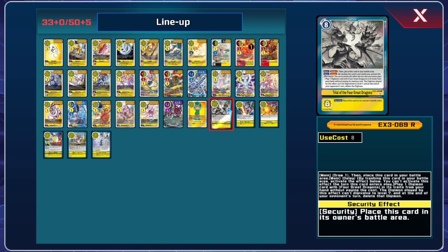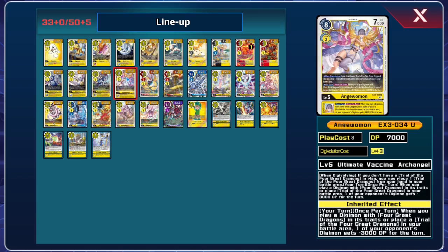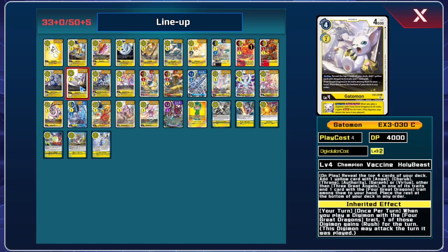One really big downside at the time was you just didn't have ways to search out option cards. Yellow memory boost is super good, but it didn't help you a whole lot in this deck because the piece you wanted to see the most is the one it could not find. You had to rely purely on your level 4s, and even then the Gatomon could be frustrating because it can search out a Four Great Dragons card, but it also searches angels.